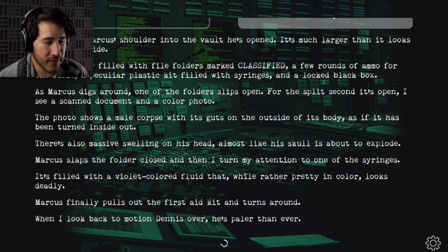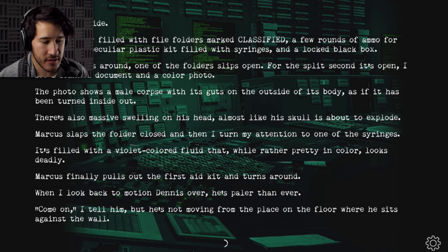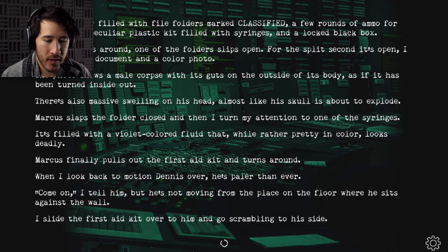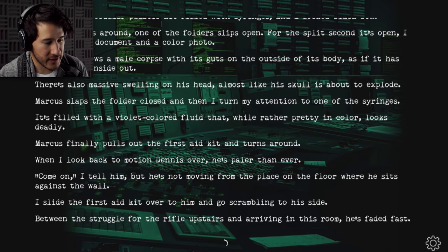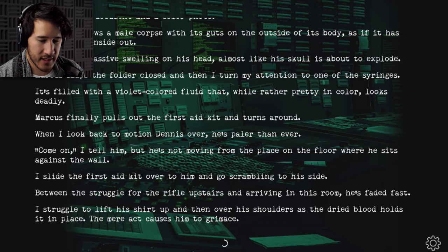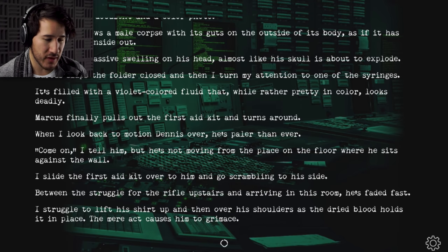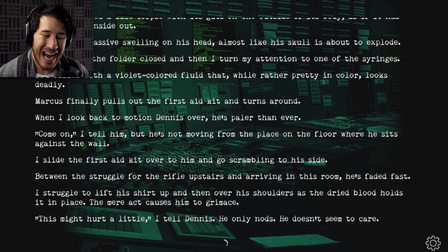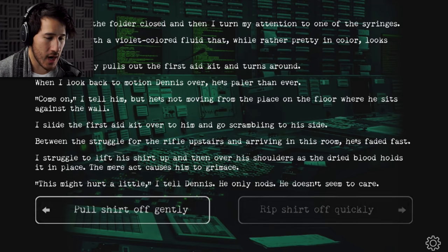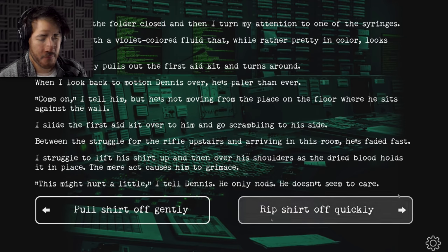Marcus finally pulls out the first aid kit and turns around. When I look back to motion Dennis over, he's paler than ever. 'Come on,' I tell him, but he's not moving from the place on the floor where he sits against the wall. I slide the first aid kit over to him and go scrambling to his side. Between the struggle for the rifle upstairs and arriving in this room, he's faded fast. I struggle to lift up his shirt — the dried blood holds it in place — and the mere act causes him to grimace. 'This might hurt a little,' I tell Dennis. He only nods.